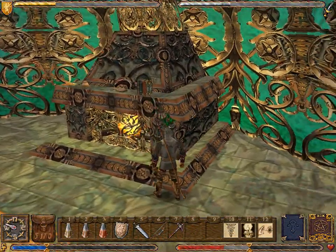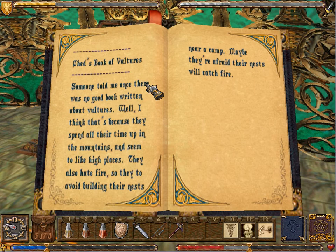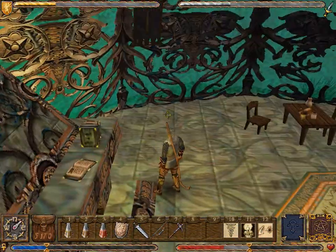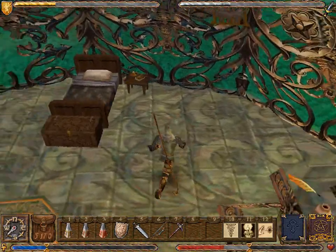What about this other book? Jed's Book of Vultures: 'Someone told me once there was no good book written about vultures. I think that's because they spend all their time up in the mountains and seem to like high places. They also hate fire' — so they avoid building their nests near a camp. Maybe they're afraid their nests will catch fire. They're really hammering down the point that vultures don't like fire, and that is how you will be able to deal with the vultures.